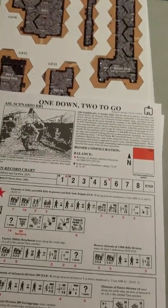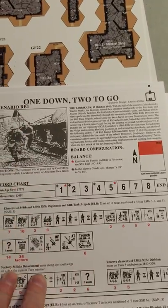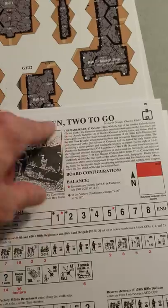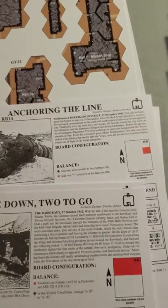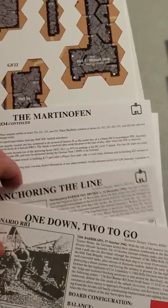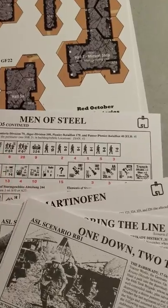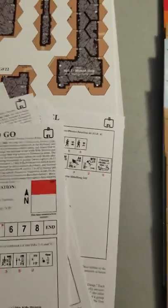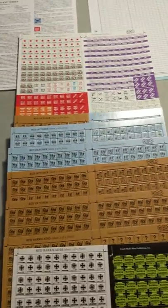Also, with the scenarios, some of them are designated Romeo Bravo — RB 1, 2, and so on for Red Barricades. As we get further down you'll see more, so we get to RO5 as an example: Men of Steel. I'm not going to go through all that — I just wanted a quick teaser to get this out there.